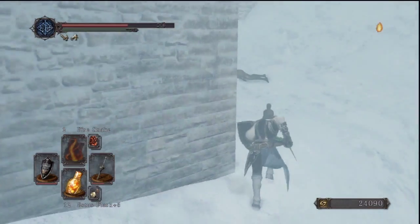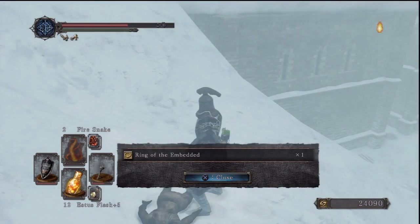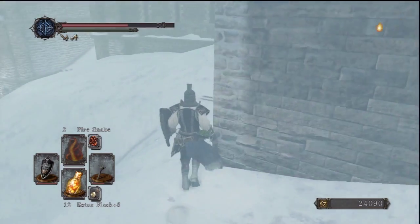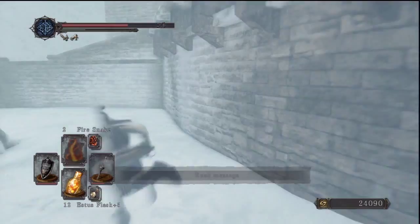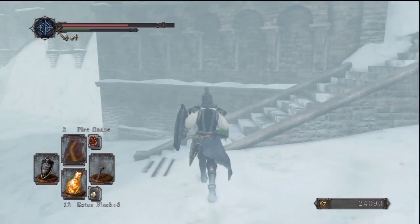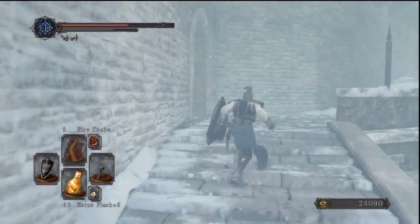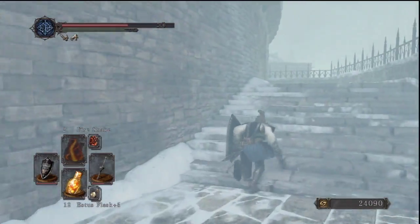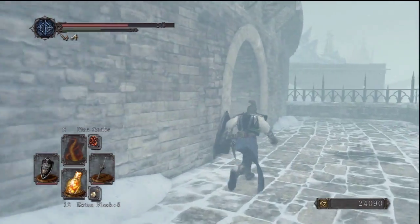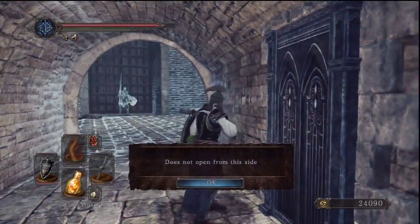If you go further down that path I ignored and turned back around from, you get a hex called Dark Dance. For some reason I chose not to get it here on camera at least. This is a little dead end that will probably screw you up if you try to run through this area without knowing there's a dead end.